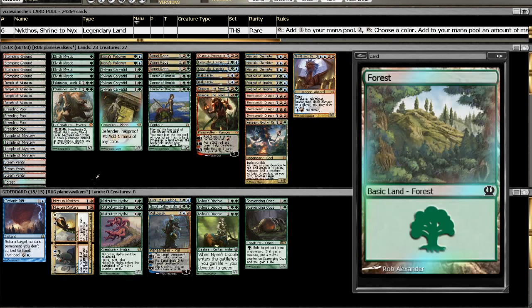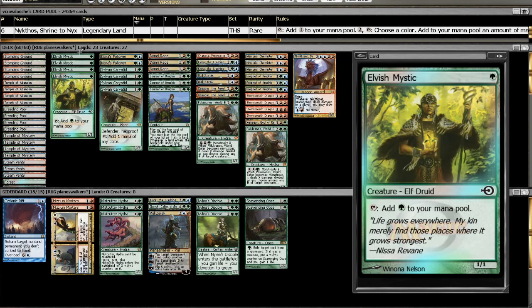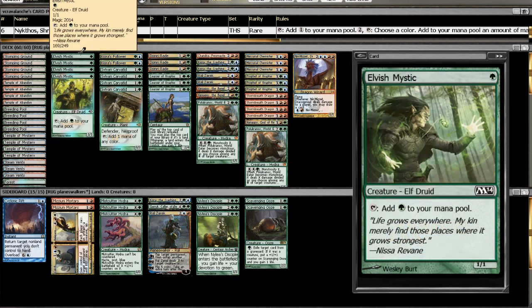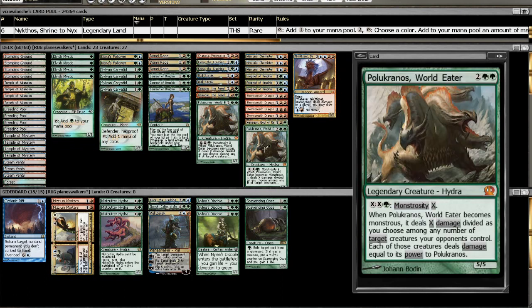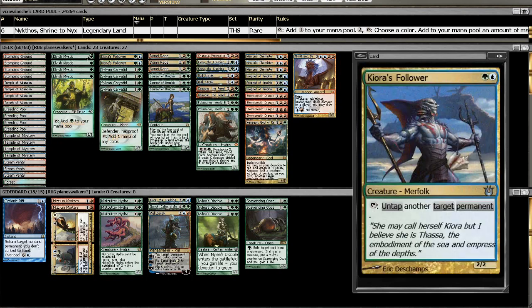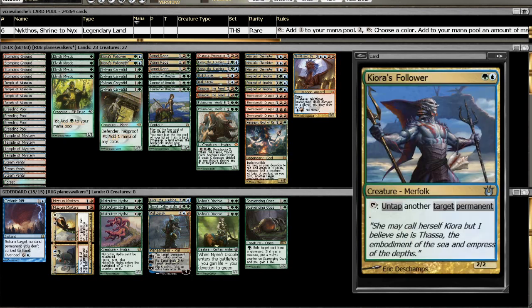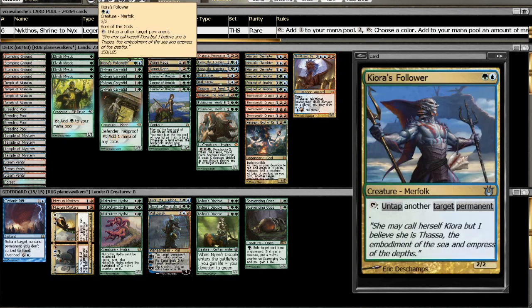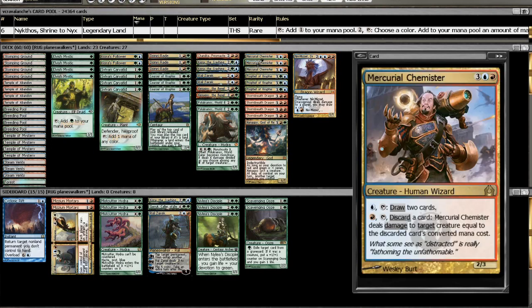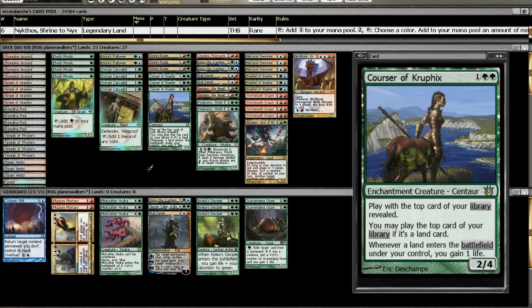Going down the deck list, in our 1-drops we have just an Elvish Mystic, because we are going to try to go 1-2 into a 4 or 5-drop on turn number 3. We do that with Elvish Mystics, Kiora's Follower, and Sylvan Caryatids. The reason Kiora's Follower gets the nod over Voyaging Satyr is it can actually untap the Chemister to draw additional cards — a very cool interaction.